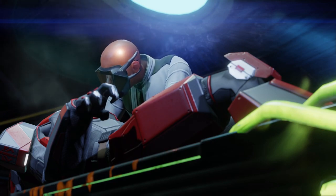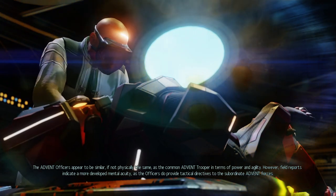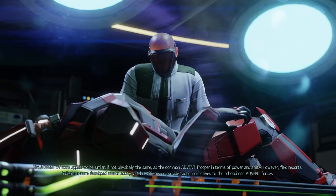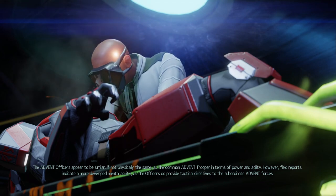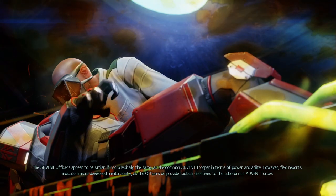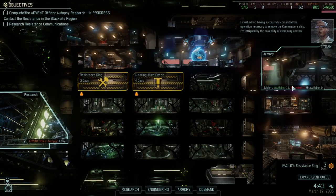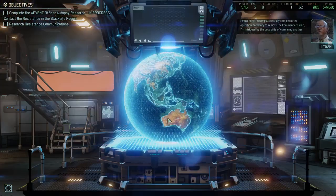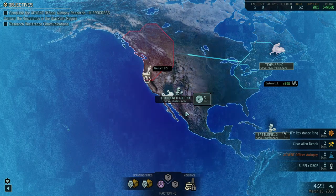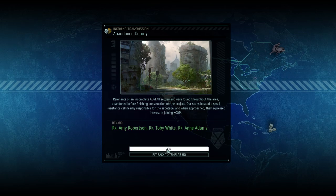We'll do the Advent officer autopsy. The Advent officers appear to be similar, if not physically the same as the common Advent trooper in terms of power and agility. However, build reports indicate a more developed mental acuity, as the officers do provide tactical directives to subordinate Advent forces. Let's get these rookies going — three rookies: Amy Robertson, Toby White, and Ann Adams.